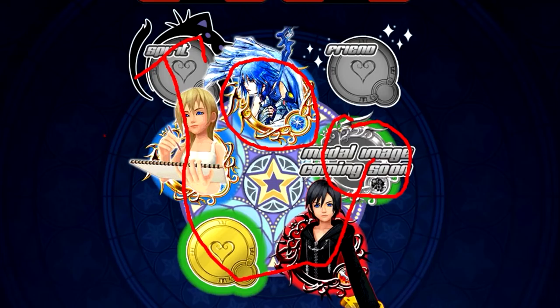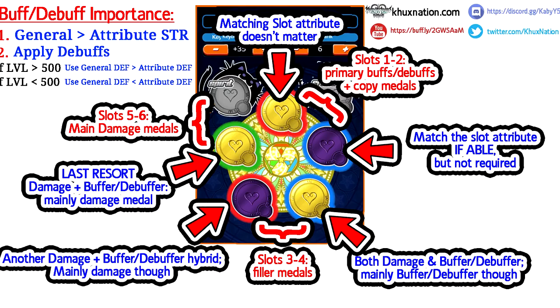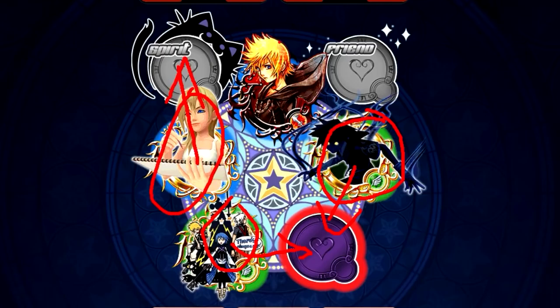If you really wanted to, you could do the same exact thing for a Power Reverse strategy. Notice how I have stained glass number four in the first slot even though it doesn't match the attribute — remember, the first two slots aren't there for damage, they're there primarily for buffer and debuffer metals and copy metals. They are there for their ability; if they do extra damage that's great, but it's completely fine if they don't. So because Anti-Form Sora is copying Power Reverse, Bonds copying Power Reverse, and Naminé copying Power Reverse, stained glass number four carries on through the entire setup and it essentially becomes a Power Reverse setup.